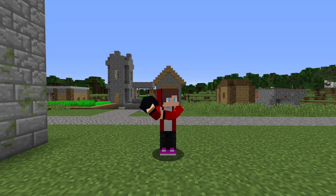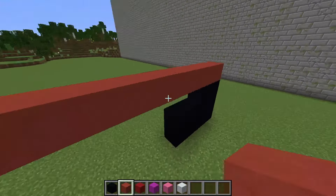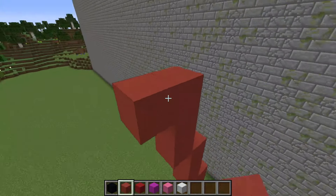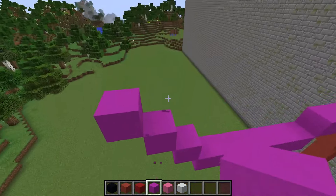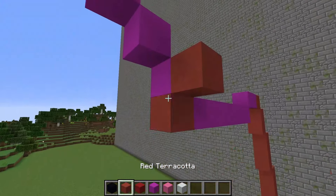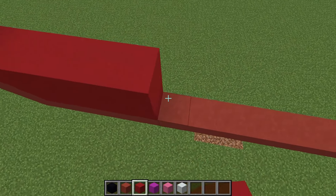Round one. For the first round, I will need different blocks of concrete. I start building with the body of Peppa Pig. I make the outline of the future building. I fill the outline with blocks.